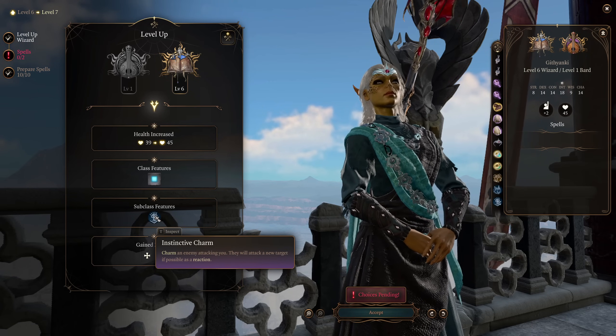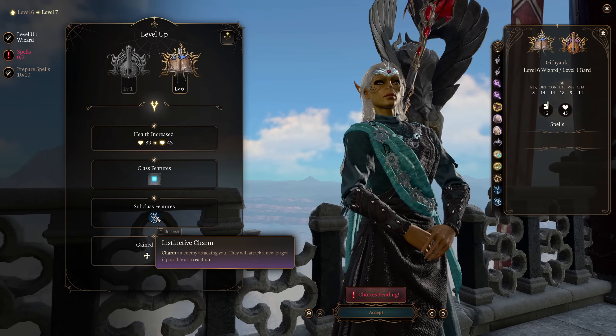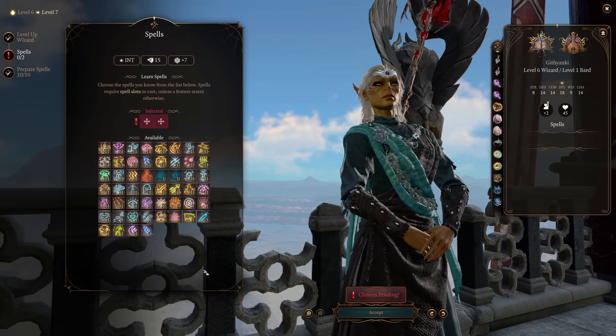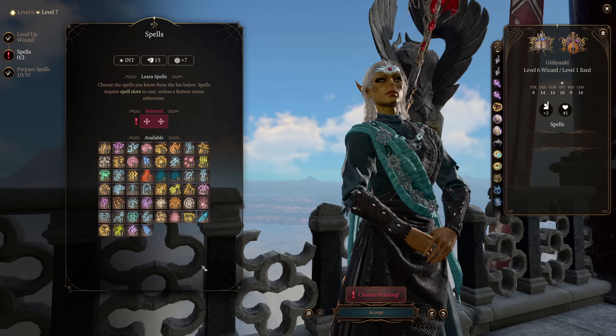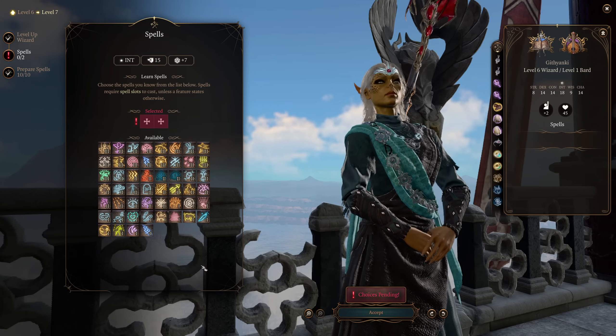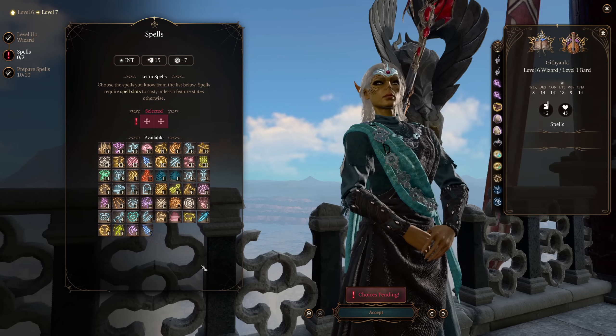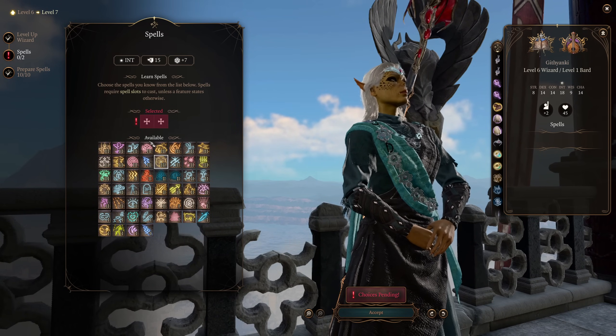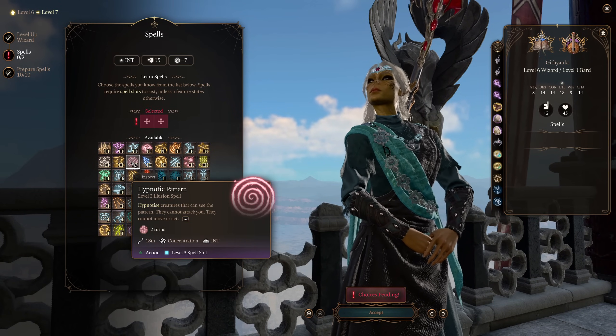Of course, you can patch that up with items if you so desire. Instinctive Charm is actually a really fun feature, and I really enjoy having it here. Next up, some more level 3 options — it's entirely up to you what you want to pick here. We've kind of got everything, so I'm going to pick some generically useful options. First up, you could go for Fear or Hypnotic Pattern — those are both illusion spells, but obviously psychic attacks would make sense.